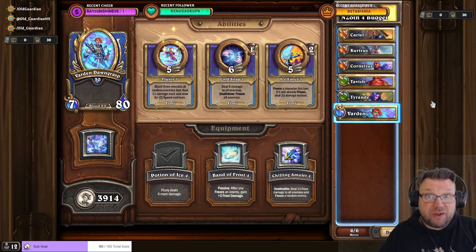For the final boss fight, I'm using Cariel, Curtress, and Cornelius. Obviously, if you happen to have Varian Wrynn, replacing Cornelius with Varian Wrynn would make the final fight even easier. But overall, this wasn't as bad on a budget as I had feared.